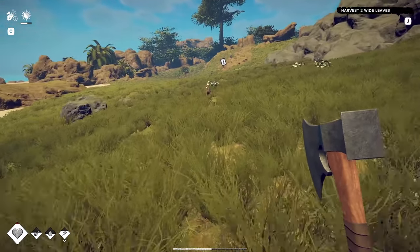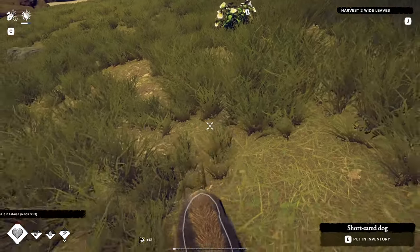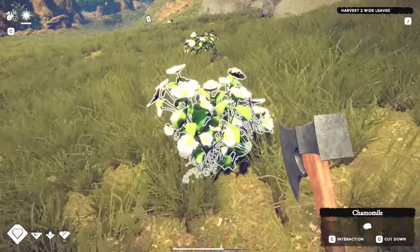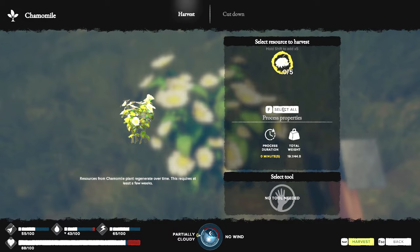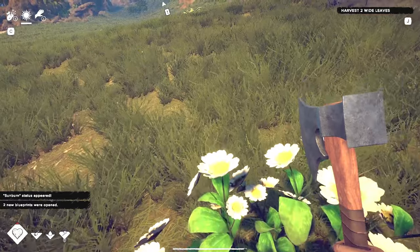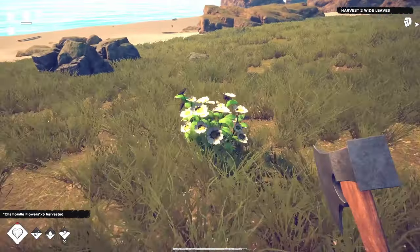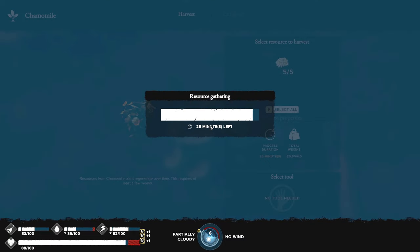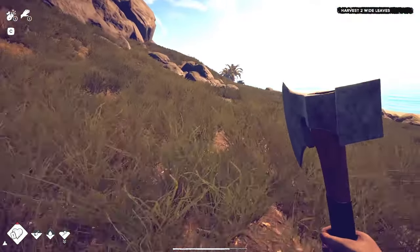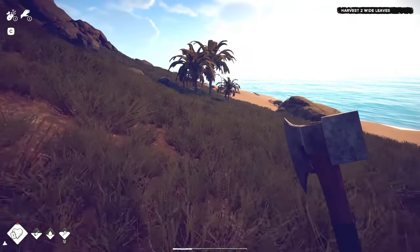One-shot it, baby! I was under the assumption you needed a knife to harvest these plants but apparently not. We got sunburn as well — it is what it is. Select all, and select all. Let's get home and see if we can do something with this. I think you can use coconut oil as sunscreen — I wish the game would let you do that, that'd be pretty cool.